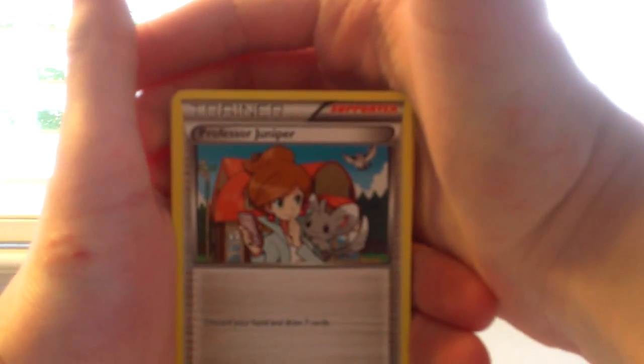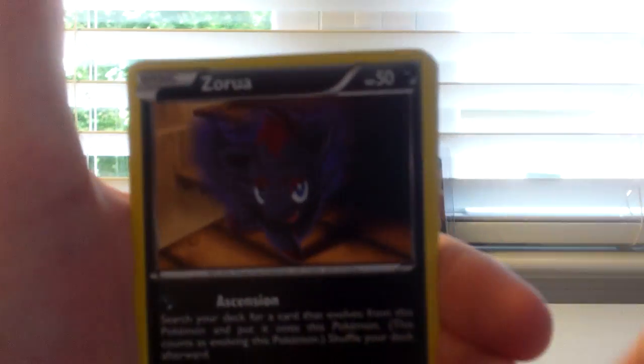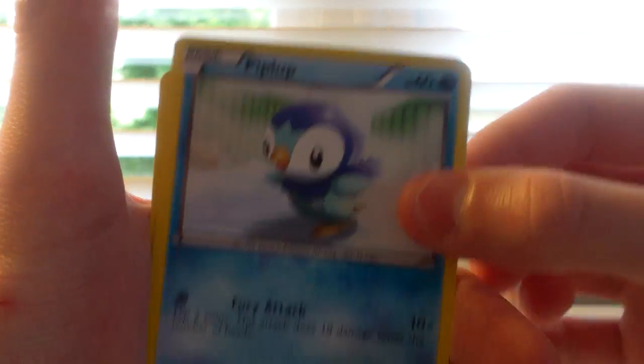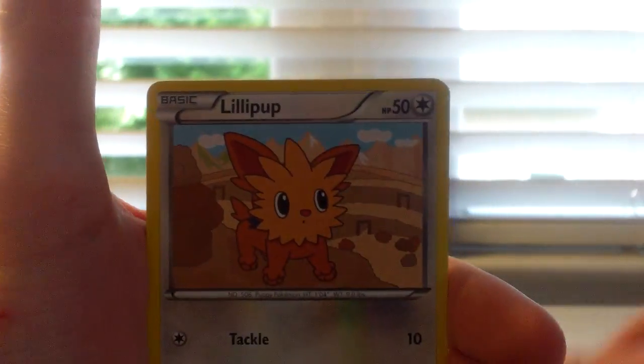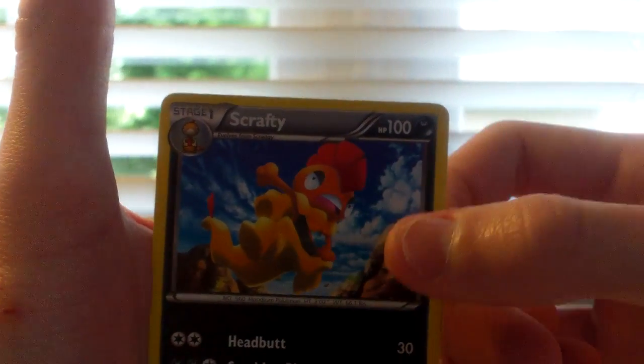Let's start off with a Professor Juniper, Crustle, Krakorok, Saruwa, Piplup — make sure it's focused — Tainamo, Willipup, Tansi, Puzzle Reverse, and a Scrafty Rare.